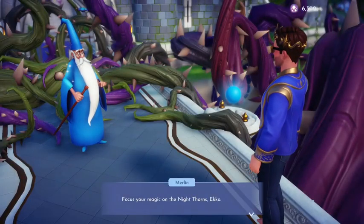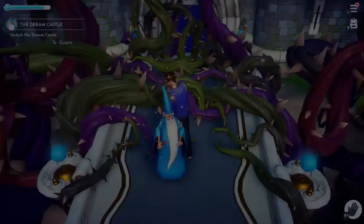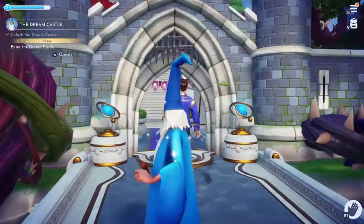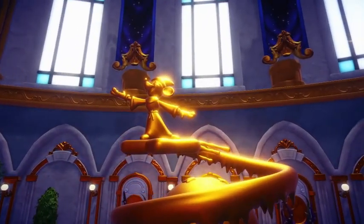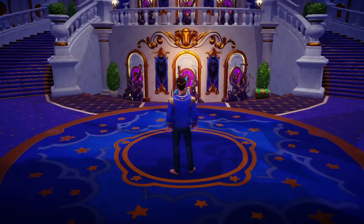Focus your magic on the night thorns, Echo. Remove the night thorns — two thousand Dreamlight. Bravo, Echo! Now we can finally enter the dream castle. Entering the dream castle. I love these cutscenes — they actually make you realize the beauty of the game more.